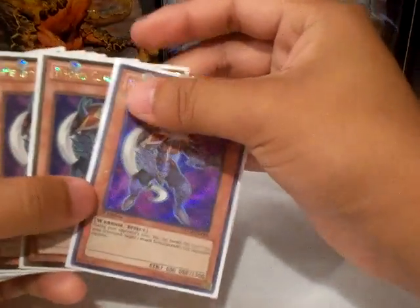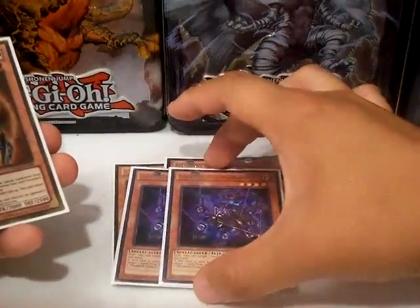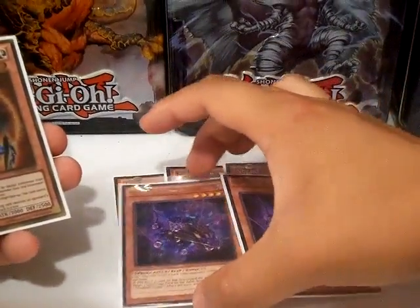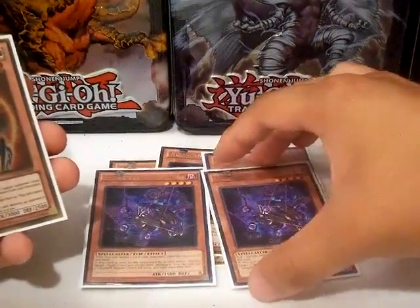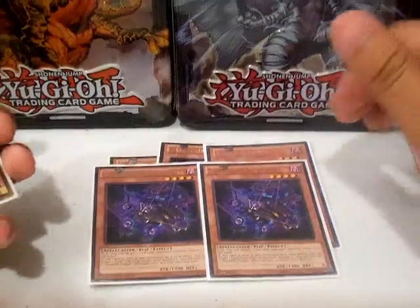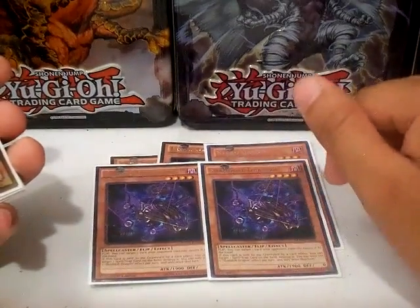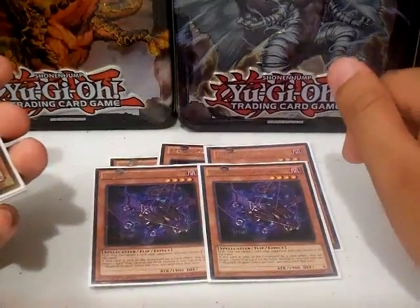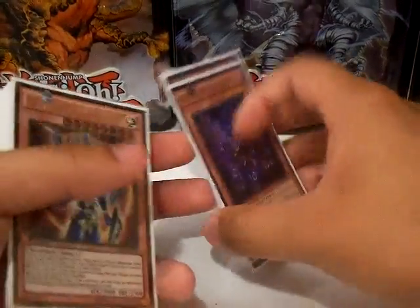And of course it is a Twilight deck, so three Necrogardnas and two Shadoll Dragons. For people that keep asking me why I play the Shadoll Dragons — it's because it has two pretty good effects. One, you can set it and you can bounce back if it's flipped. Or if this card is sent to the graveyard by a card effect, you can pop a spell or trap card on your opponent's side of the field. So it's either a Compulsory or an MST, kind of.